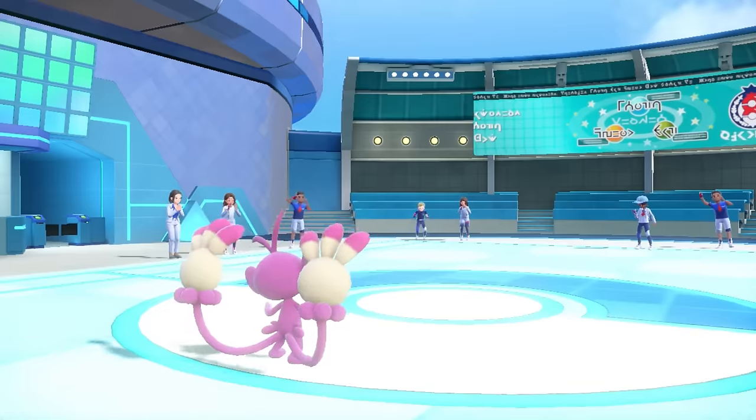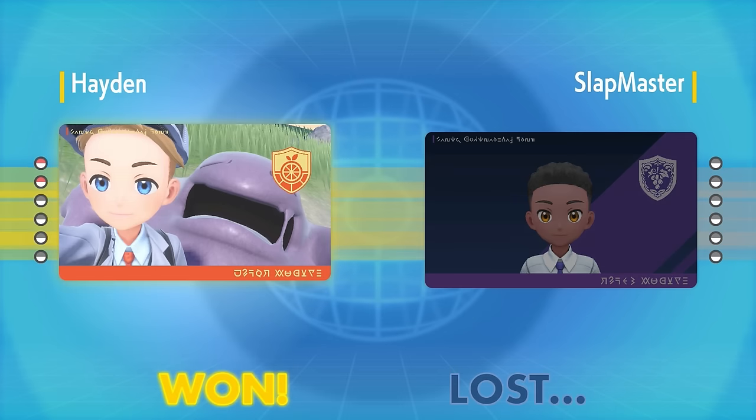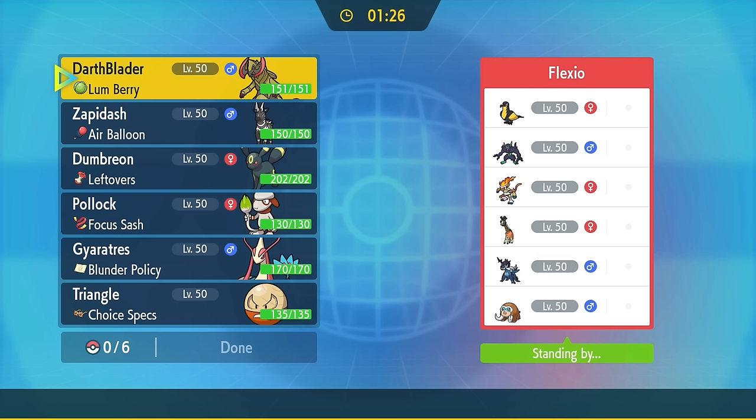Honestly, a super fun match — cool to mess around with the team. Slap Master gets defeated by the actual Slap Master, which is Ambipom. And that brings us into our next game, because this Umbreon needs to get some more going — it's pretty wild.